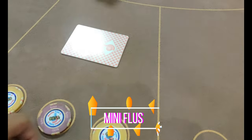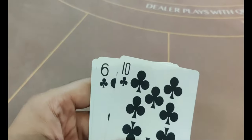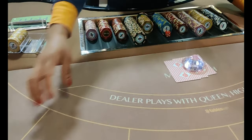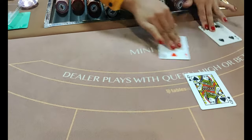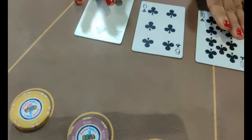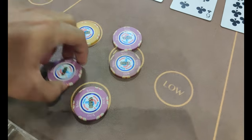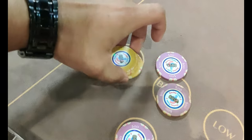The next game is Mini Flush. Mini Flush is one of the best games here. It has a high-low element: if you get a lower hand you get a multiplied amount, and if you get a higher hand you can win more. You must place a compulsory starting bet. The rules are similar to 3-Patti — you play against the dealer. If your hand beats the dealer's, you win. This game is also amazing if you want to play just for fun.